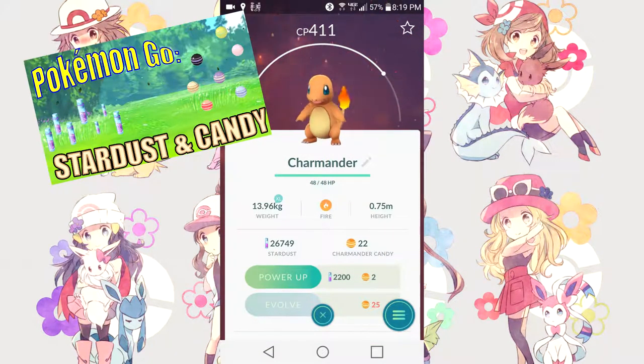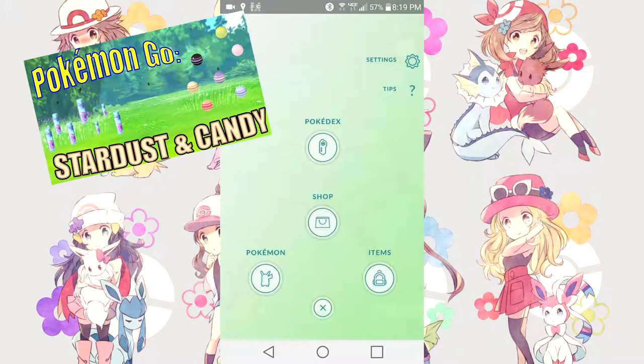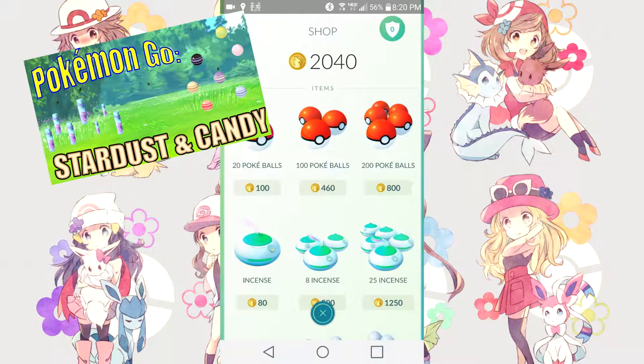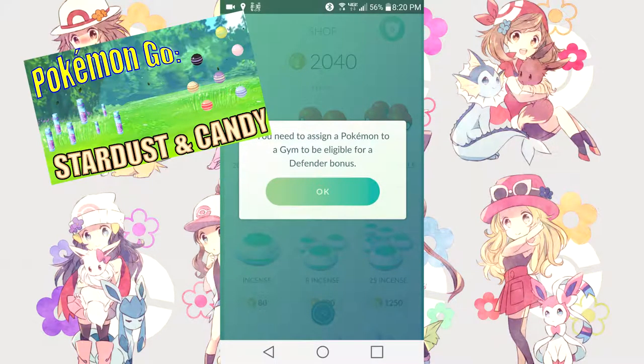Another way to get Stardust is to hold gyms. In the shop, you'll see a shield with a number on the top right. Click on that — it will say you need to assign a Pokemon to a gym to be eligible for a defender bonus. The defender bonus gives you 100 Stardust and 10 Pokecoins per Pokemon within a gym, up to 10 times — so that would be 10,000 Stardust and 100 Pokecoins maximum.